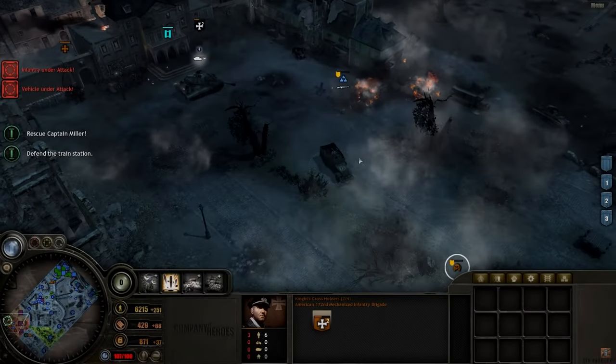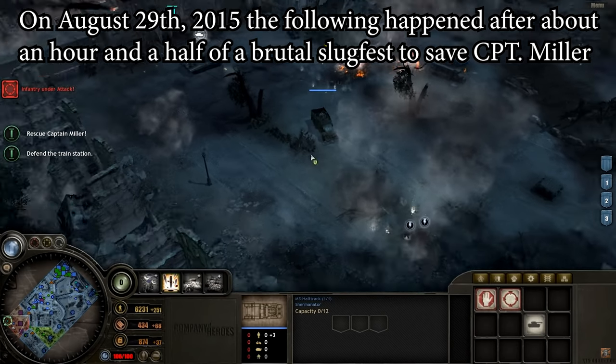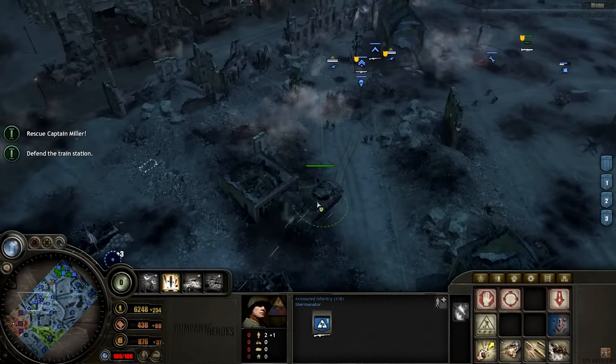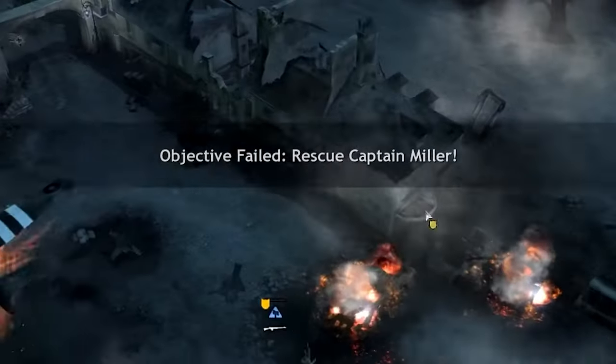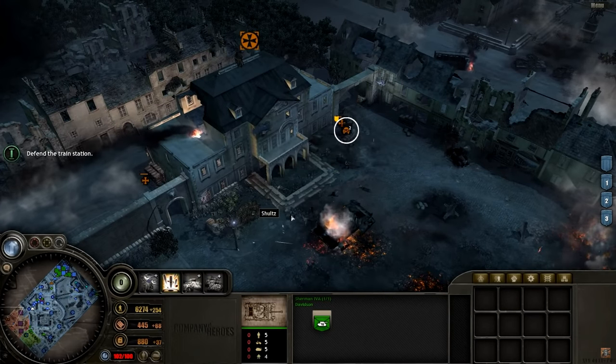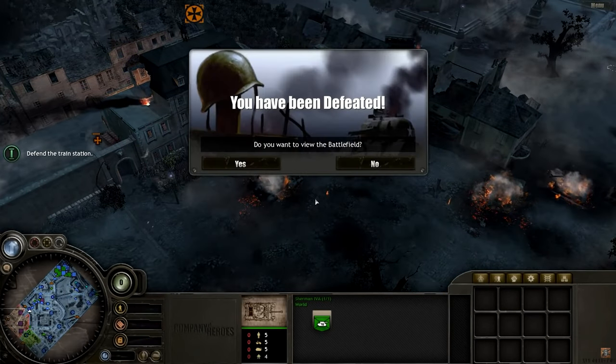I hit that Night's Cross Holder squad. What's my half-track going? I think I'm just using something this way, perhaps. Oh no! What happened? The frickin' Typhoon bombed it. Oh my god, all of that was for nothing.